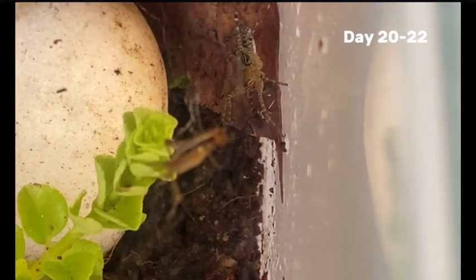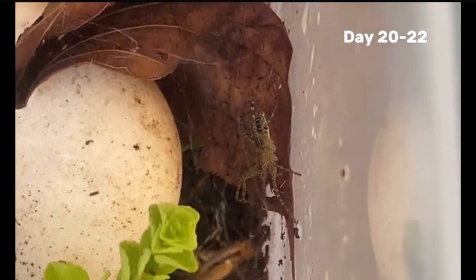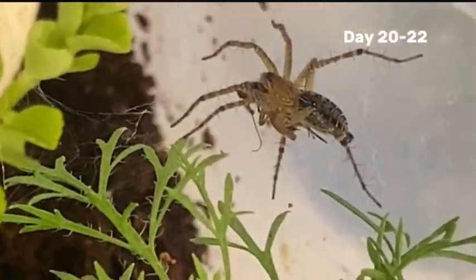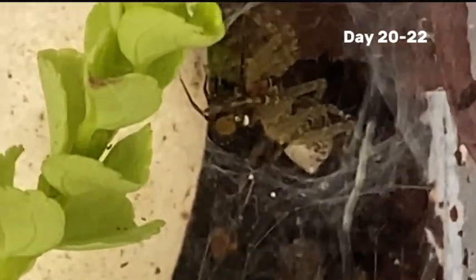The next morning, a cricket was seen trapped in Pouncer's web, struggling to escape. Within minutes, Pouncer moved in and devoured it — this unfortunate cricket will be a nutritious meal for her. Later, I was also shocked to see Pouncer eating a jumping spider. Spider eating a spider.